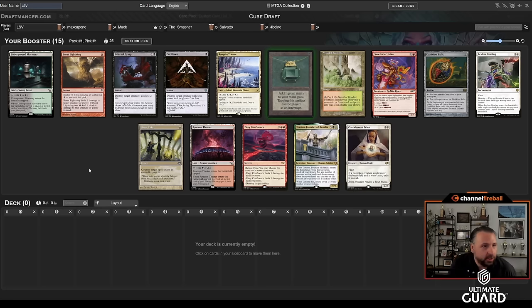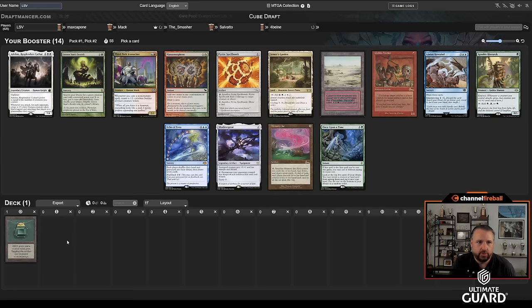They challenge us once more. I'm going to open a Mox Emerald and pass Max Capone a Fiery Confluence or Wooded Foothills — dealer's choice. Mac is going to get the other one, and then maybe Ragavan. That's not even going to come back, so I'll just take the Mox and see where things go.